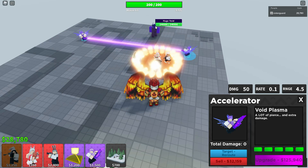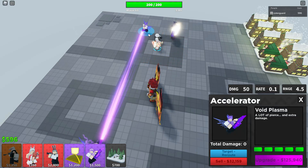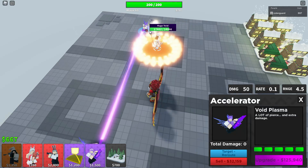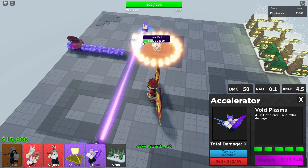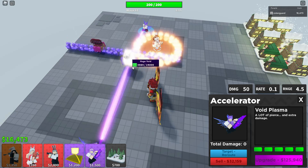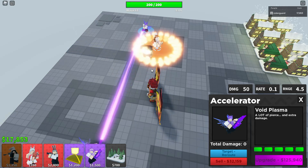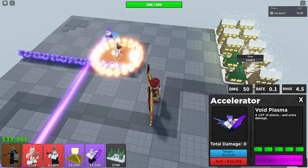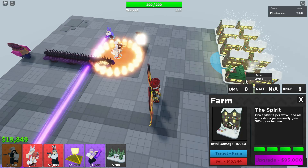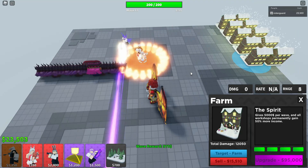We're actually going to see it here in just a second with this large void — I'm going to let it walk on around and we can check it out. Now I did do this without farms and it does take significantly longer to get to this stage, so be aware. You can also place multiple of these down at the same time, so you can have multiple beams rocking and rolling at the same time. There you go — it melted them like butter. So if you do want to have these guys going all at the same time, you can.